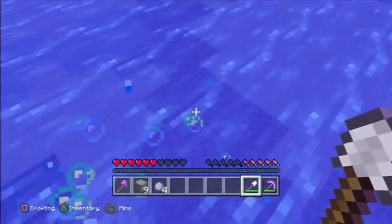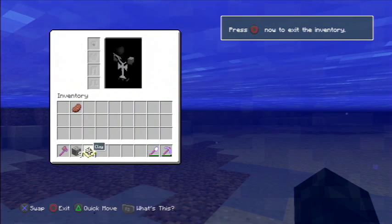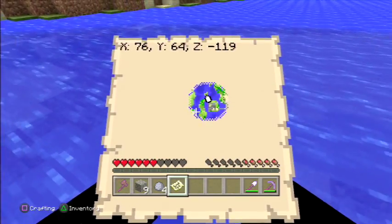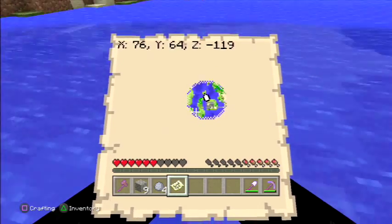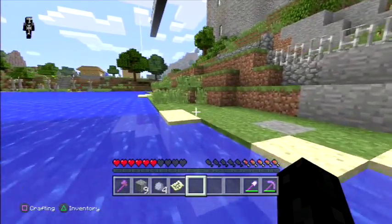I've got four pieces of clay. I'll just pull up my map so you can see, and I can tell you the coordinates. That is at 76, 63, and minus 119. You only need to break one block to get four pieces of clay.